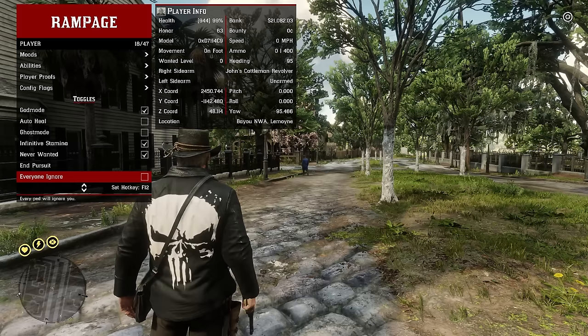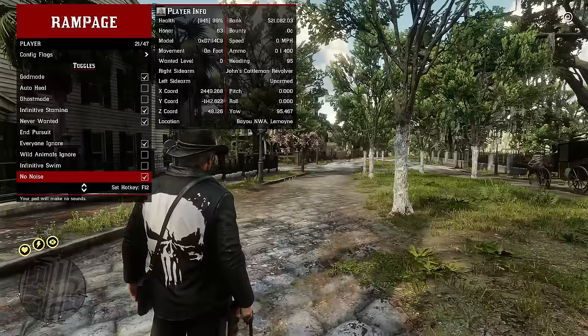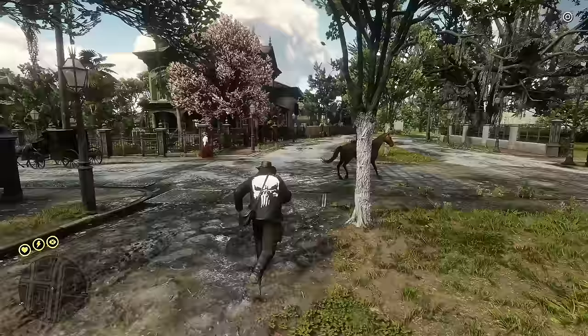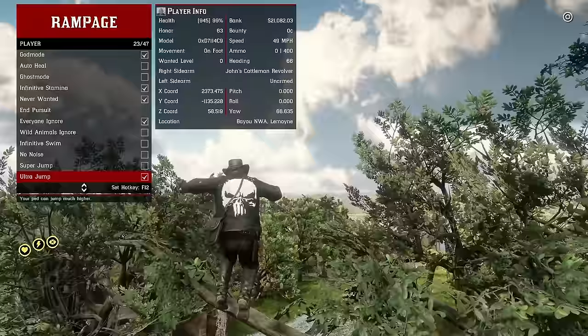If you put on 'everyone ignore,' everybody ignores you — nobody will say hi or even care what you're doing. You can have the same for wild animals as well. Infinite swim lets you swim forever with no stamina drain. Super sneak gives you level 100 sneak skill. Super jump lets you jump like the Hulk, and there's also an ultra jump which is roughly double the super jump.